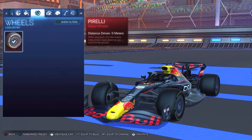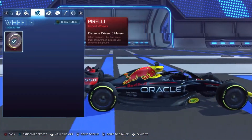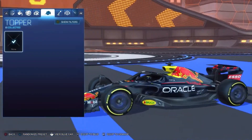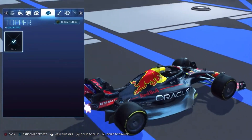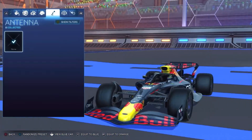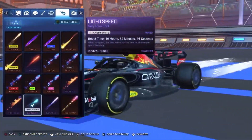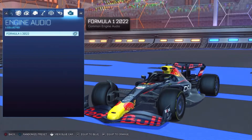You can only use these specific wheels, but apart from that you'll be able to use any boost you want. As for toppers, you can't use any — which I understand, because this car is a very different shape to any other car we've seen in Rocket League. You can't really fit a topper on there, and you can't even do an antenna, which I really wasn't expecting. So yeah, there is a lack of things that you can customise. You can pick any goal explosion and any trail, but for the engine audio you are only limited to one.